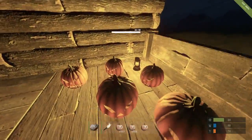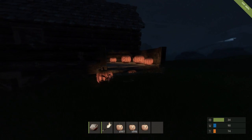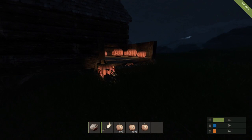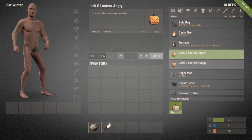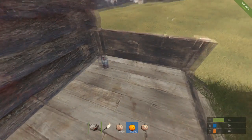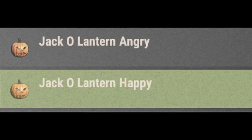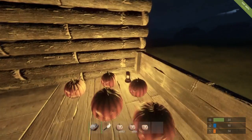What is going on YouTube? We're coming at you with another Rust for Dummies, and today we're going to be taking a look at the jack-o'-lanterns and what they take to build. They cost absolutely nothing — it's just a fun Halloween thing. You can build them from absolutely nothing and place them down. There are two different types of jack-o'-lanterns and they come in angry and happy form.